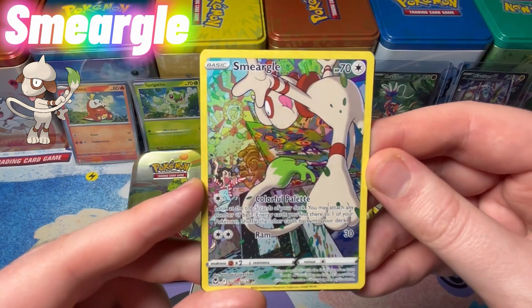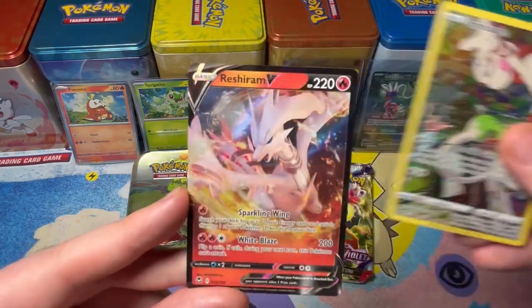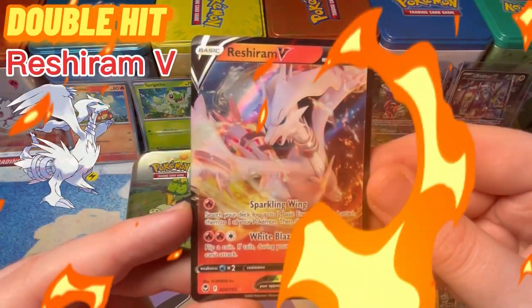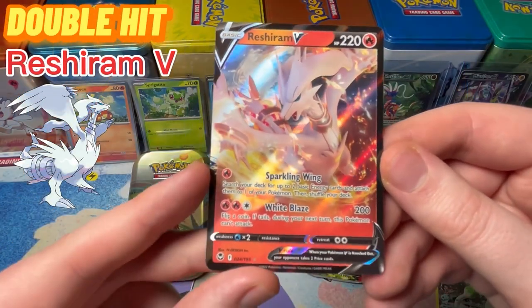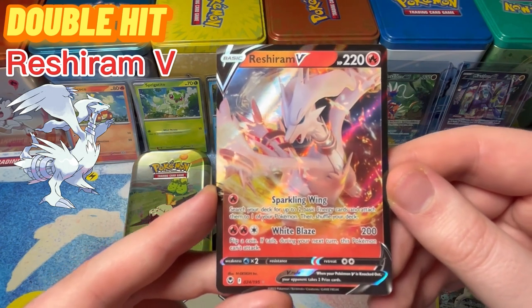Look at the shine on this — they're so colourful! And we got a double hit — Reshiram V! Not as cool as that one, but so cool. 220 HP, Sparkling Wing: search your deck for up to 2 basic energy cards, attach them to one of your Pokemon and shuffle your deck.